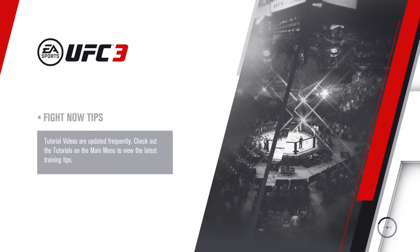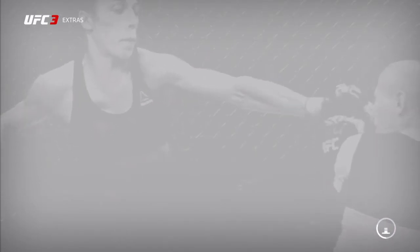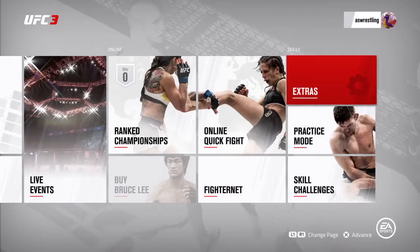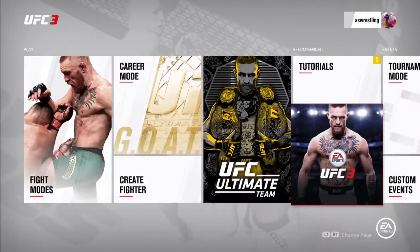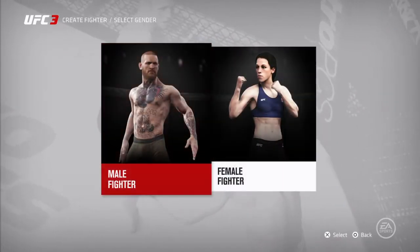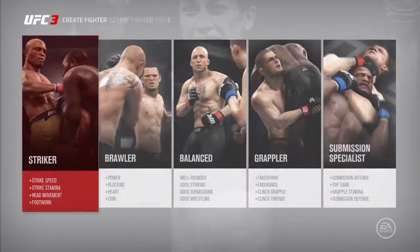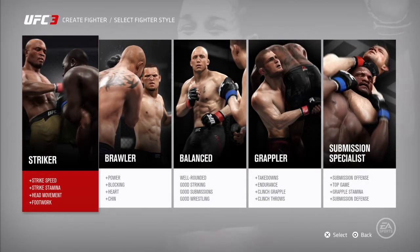We'll get into some fights in a minute, but I'm going to show you how to make my character first, in case anyone wants to. Create a fighter — male. We are a middleweight. Striker.